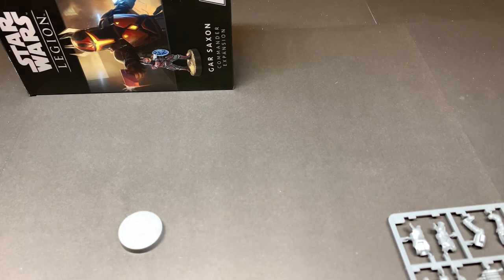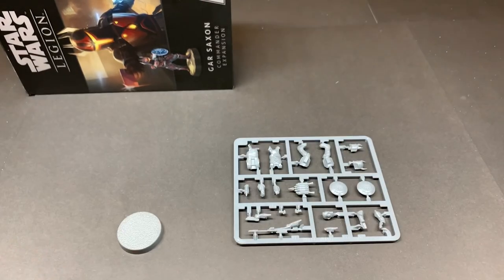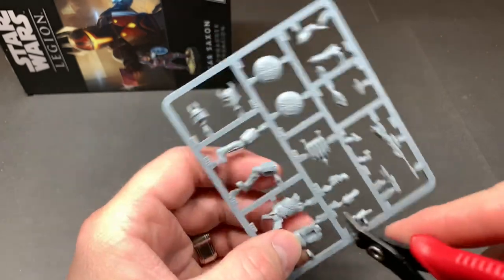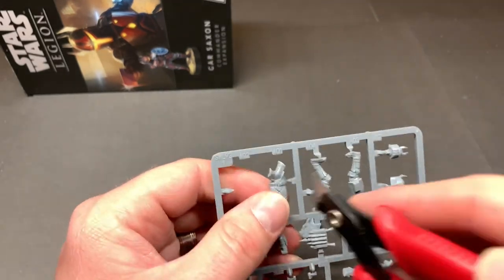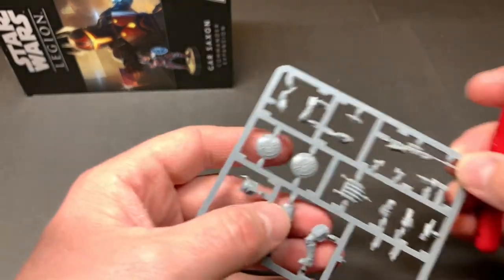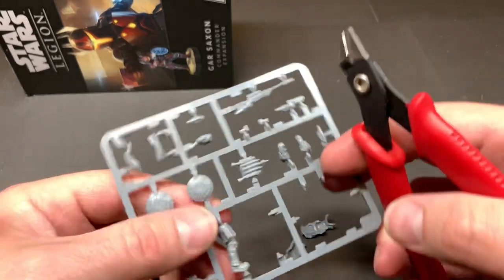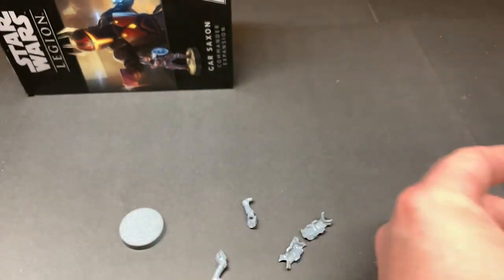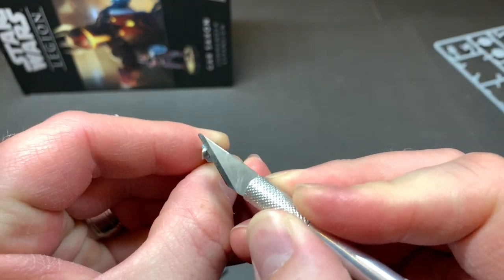Let's go ahead and assemble him — just going to use some Gorilla Glue, some sprue cutters. You can find his instructions online, I'll go ahead and post them on here for you as well. Let's go ahead and clip out his body here, get his legs out as well. I like to line it up right next to the flat part, and if not we'll go back over with our hobby knife and clean it up. For example, if I didn't like the top of his leg here as much, I can just kind of scrape it off a little bit.